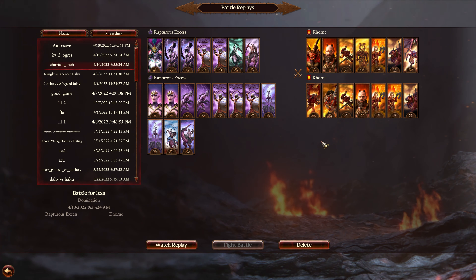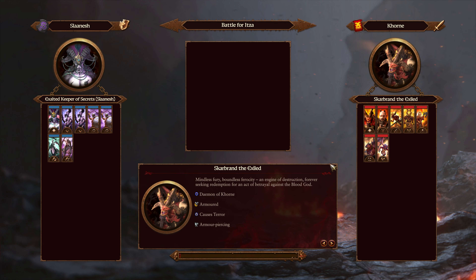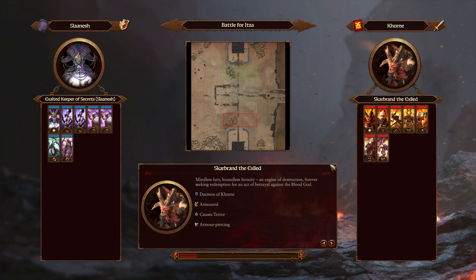And the Minotaurs and the Bloodthirster also don't do a ton for you here. It's just better to have the mass of the Spawn, and Spawn do plenty of damage for the cost, given that Slaanesh doesn't have any armored units really. You don't need that anti-armor, anti-large of the Bloodthirster and the Minotaurs, so it's just a little bit of overkill.